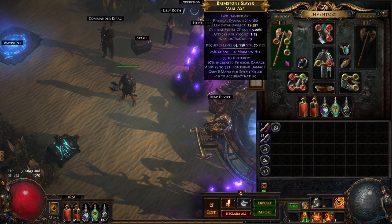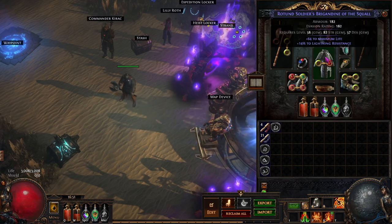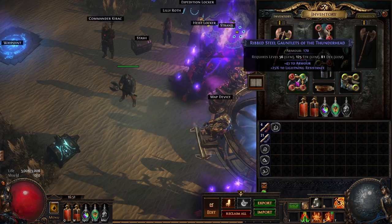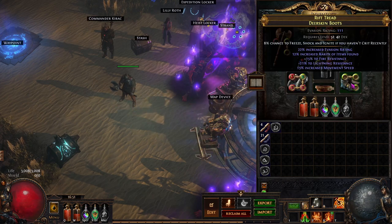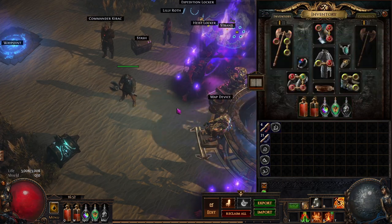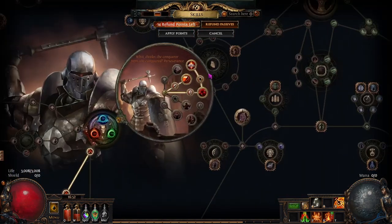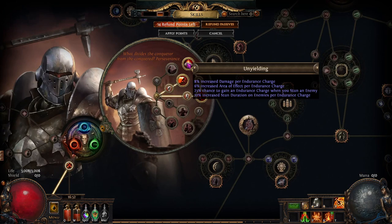I bought an okay-ish axe — my gear is still bad, as you can see. I'll just quickly hover over it if you want, you can always pause. My flasks are meh, I probably could craft them a little bit. That is my tree — I put my last two points into Unyielding, which gives me some AOE, which is nice for clear because I still don't have Herald of Ash or Greater Multiple Projectiles.